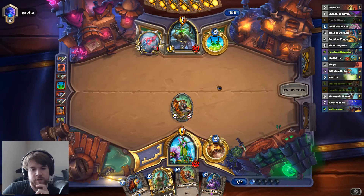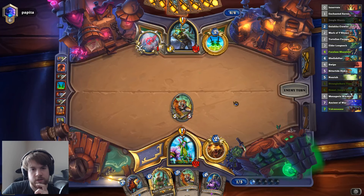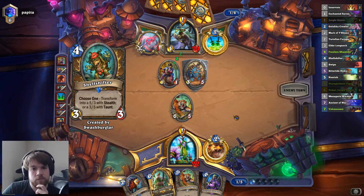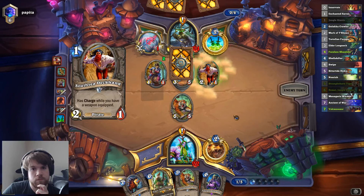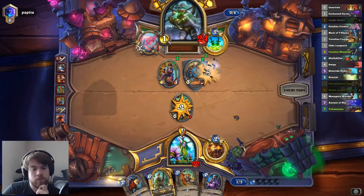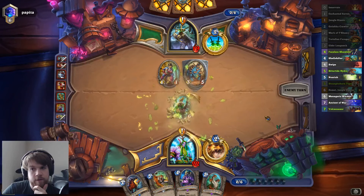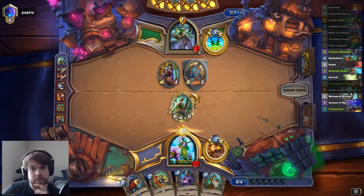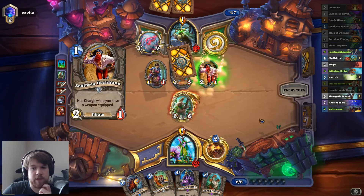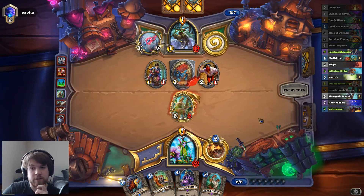If I use the Tiger to trade and then play another Tiger, this Tiger kind of just dies to his board anyway. And the Swipe is not so good after he gets his quest online — although I guess the Tiger's not so good at that point either. Pretty decent turn by him. I think I just want to slam my Hemet here — he gets a lot of garbage out of my deck. I've gone through 6 more cards than him, but he's played like a Novice Engineer and a Mimic Pod, so I think I lost maybe 8 or 10 cards right there.